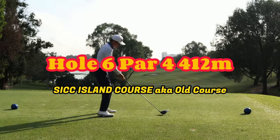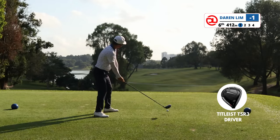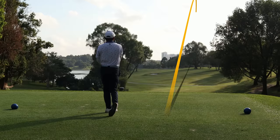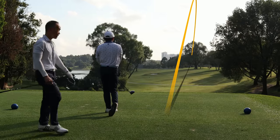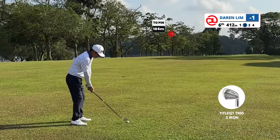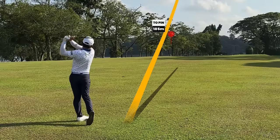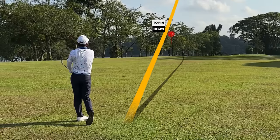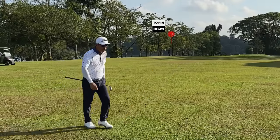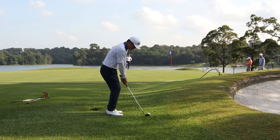Hole six is an index one par four. You never want to be left — center or right would be perfect. I'm aiming for the tree on the right and letting it draw back. I didn't draw it back, just hit it straight, so I think this will be fine. Somehow my ball ended up on the other fairway — I think it kicked something or hit a tree branch. From here I went with a five iron at 185 meters. The pin was at the back and I do not want the ball to overshoot the green. From here again, a fat-side chip and run.